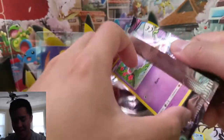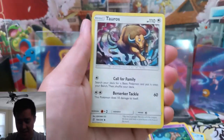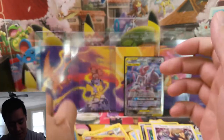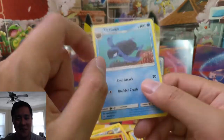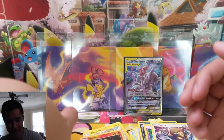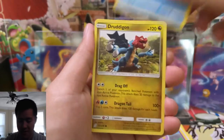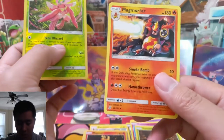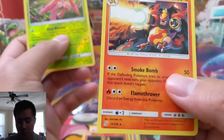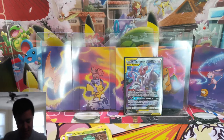Let's continue this luck into the Hidden Fates tin. Another successful Tag Team tin — big fan of this product. Tortuga, there we go — a perfect fit. We opened so many boxes of Unified Minds and pulled very few Tortugas, and now opening these one-off tins and they're coming. For our last pack we have a Magmortar to go with the Magmar — that's pretty cool, kind of like Magmar plus Iron Man equals Magmortar. Very good tin overall.